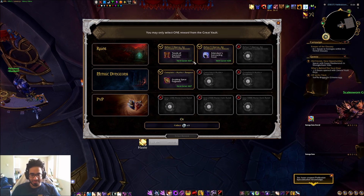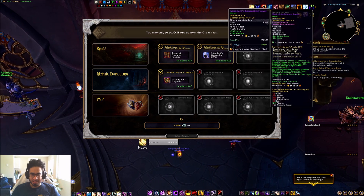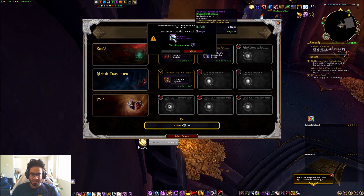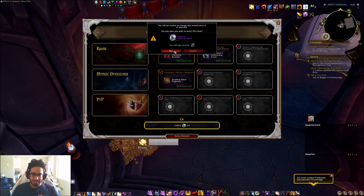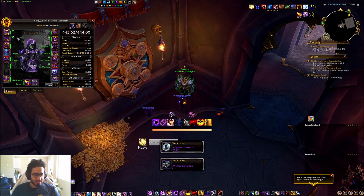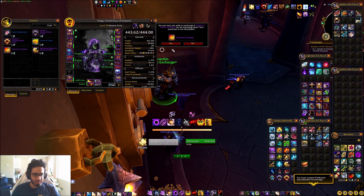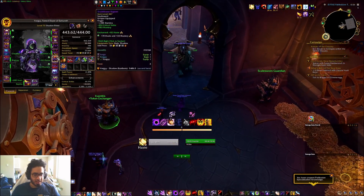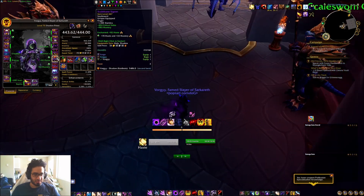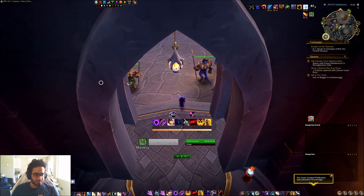Let's see what we get. Some garbage boots, garbage trinket, and garbage helmet. So this is just a socket. That's okay, I think this character needs a socket still. Yeah, I could socket wrist or something. I've also been thinking I kind of want to change this ring, because it's heavy mastery and no haste, which kind of sucks. But we'll get to it later.